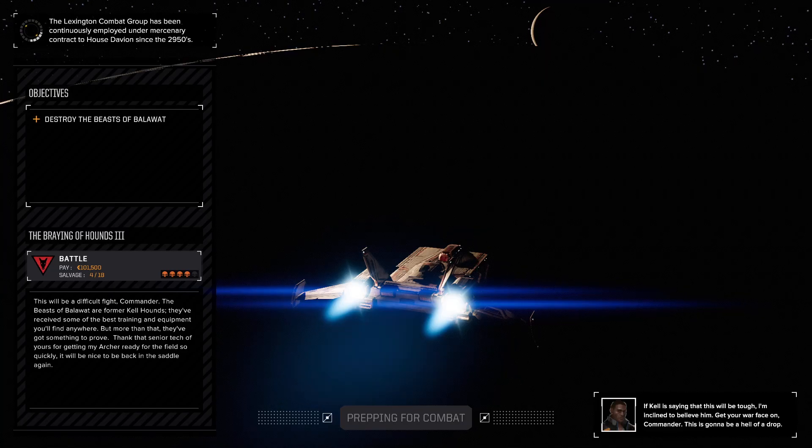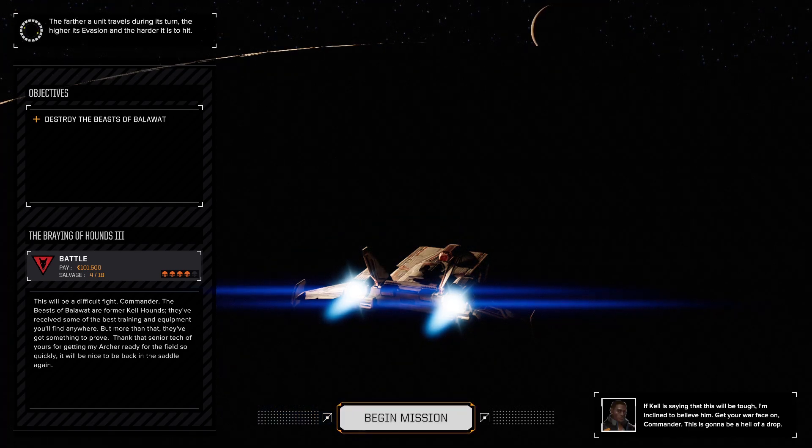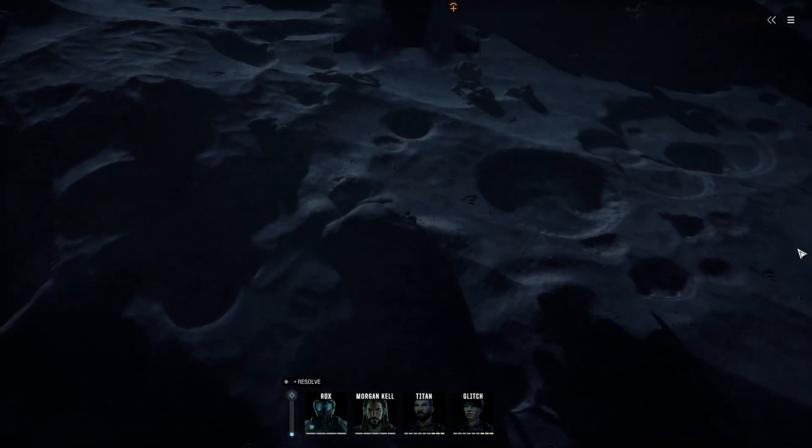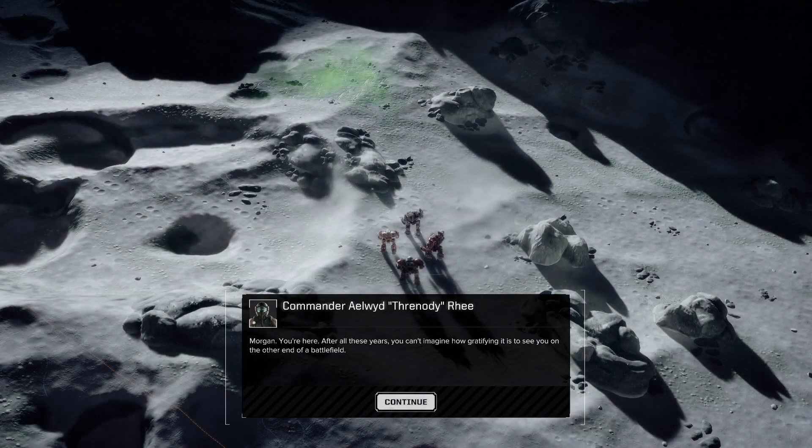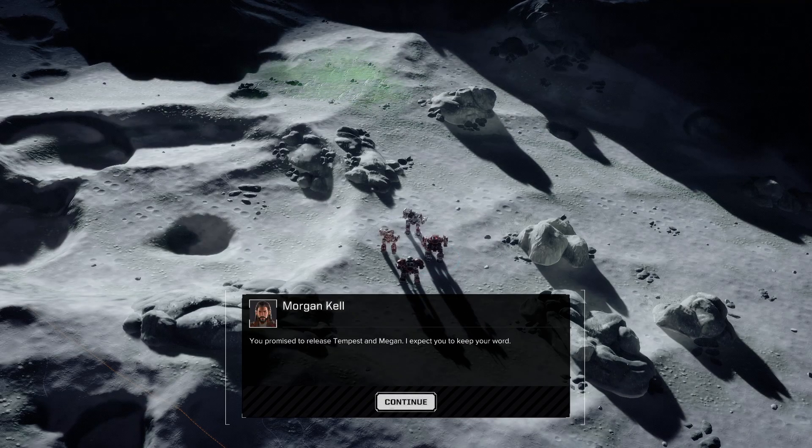This will be a difficult fight, Commander. The Beast of Bellow are former Killhounds — they've received some of the best training and equipment you'll find anywhere. More than that, they've got something to prove. Thanks to that senior tech of yours for getting my Archer ready for the field so quickly — it'll be nice to be back in the saddle again. Keller says this will be tough; I'm inclined to believe him. Get your war face on, Commander — this is going to be a hell of a drop.